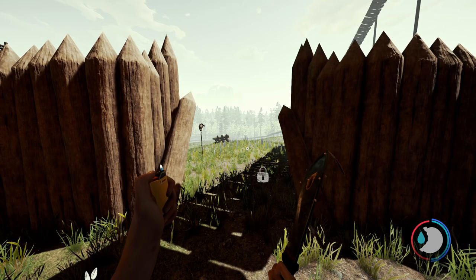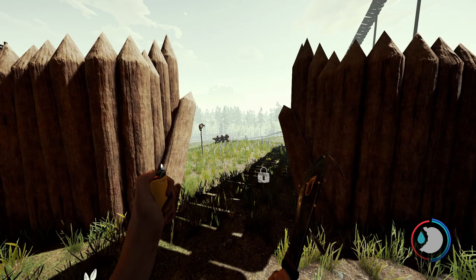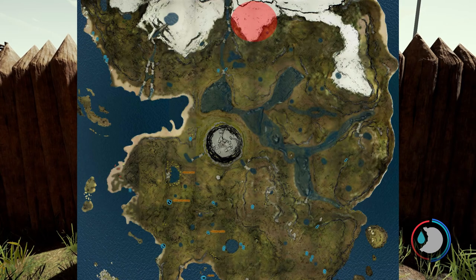The second outfit is the pilot outfit. This outfit isn't really difficult to get and there is no requirement for it, but it is on the north of the map, so traveling from the plains to the pilot outfit will be a little long. I'll show a map of where it is, and without further ado let's go to it.